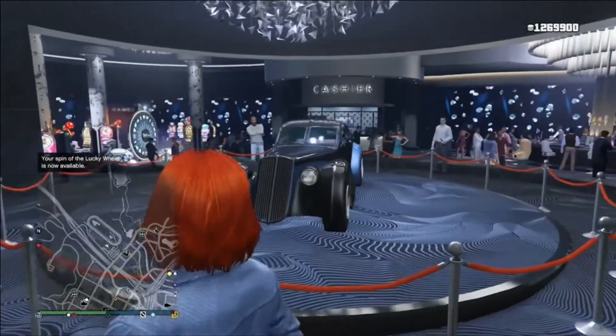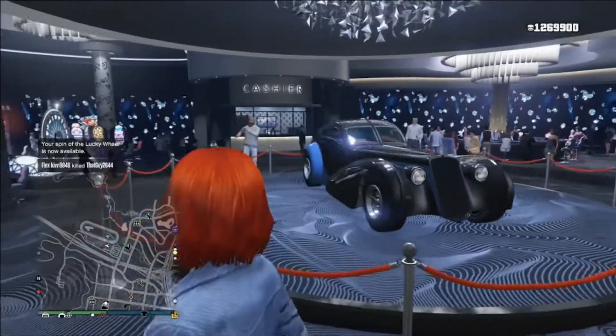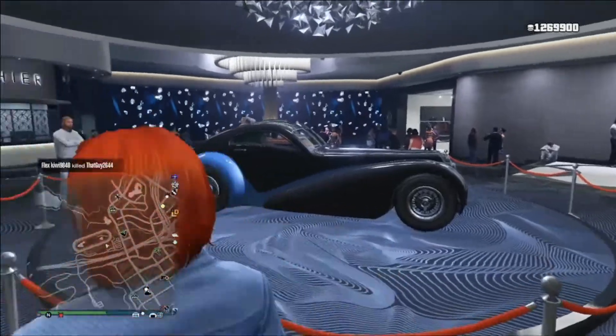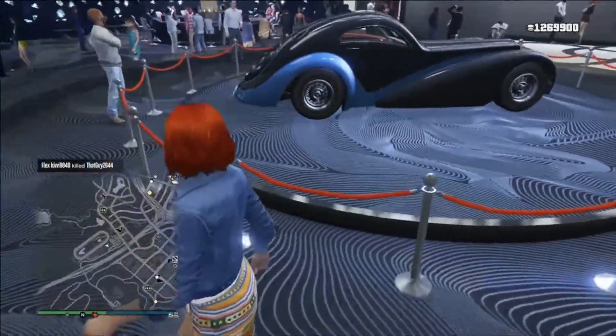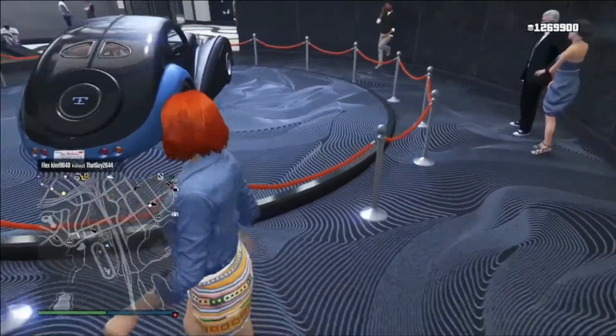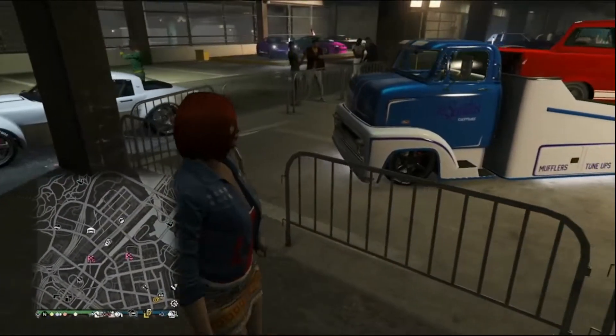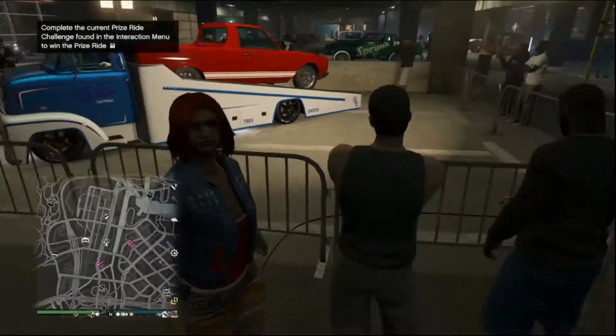First, let's start with this week's vehicles that you could potentially win. First up, it's a Trufade Z-Type that has a really nice paint job — I'm really enjoying that little blue streak in the back half of the car. It really makes it stand out and gives it a very elegant design. And this week's prize vehicle is the Warner HKR.